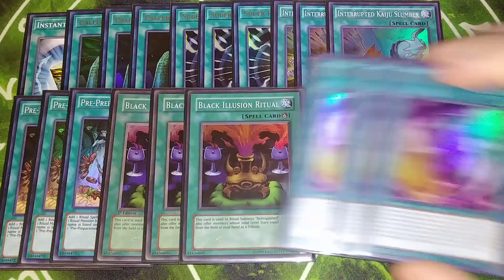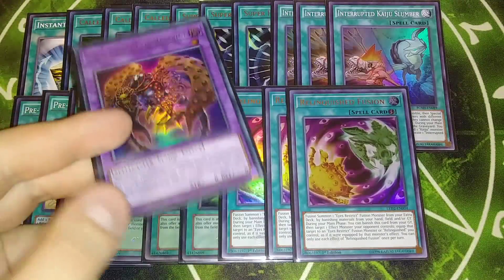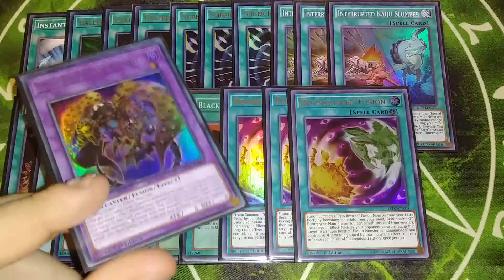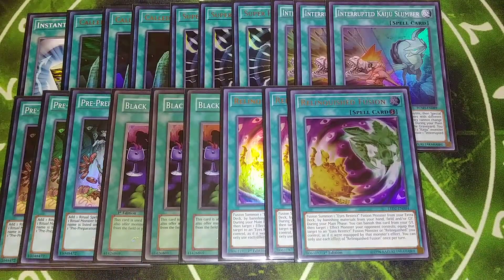Then we play three copies of Relinquished Fusion. Relinquished Fusion lets us Fusion Summon an Eyes Restrict Fusion monster from our extra deck by banishing materials from our hand, field, and/or graveyard. During your main phase, you can banish this card from your graveyard and then target one effect monster your opponent controls and equip that target to an Eyes Restrict monster or Relinquished you control as if equipped by its own effect. So if you have this on the field and your opponent activates an effect, you equip the monster to this card, then banish this and equip another one — the card keeps going up by each equipped monster's attack.